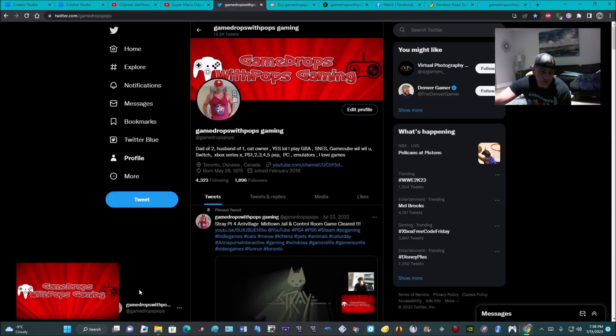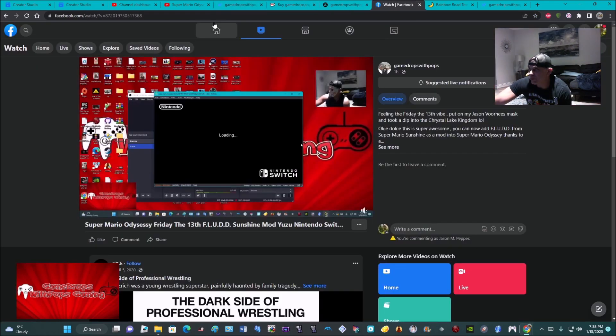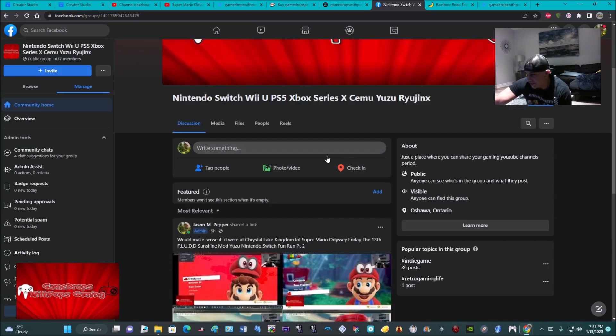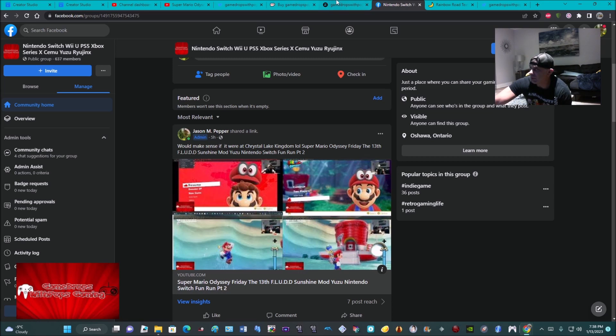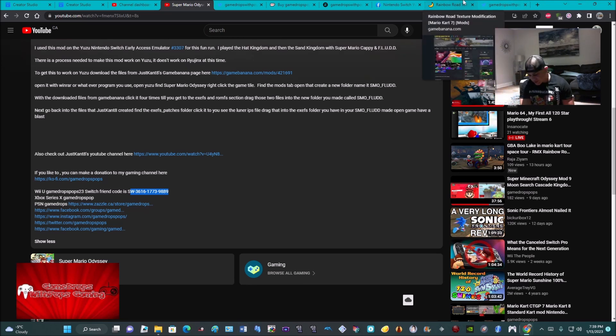I'm also on Twitter — at Game Drops Pops is my handle. I do have a little shop, and I'm on Facebook with a gaming page and a group page you can join. I also have gaming profiles: my Wii U, Switch friend code, Xbox, and PlayStation. If you already are a friend, follower, or subscriber, thanks so much. Next time I will do something much longer — trying to get Mario Kart 7 with all the CTGP tracks, all gold. That's the goal. But for now, peace, bye.